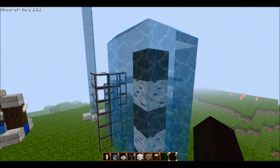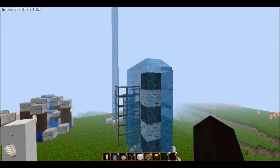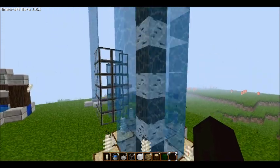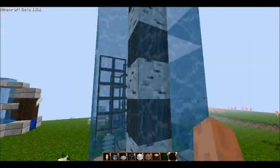Next we have the cross column fountain. It's basically like the water elevator, except it goes into a cross and flows nicely into each of the four pillars. I used dark wood to give the effect.